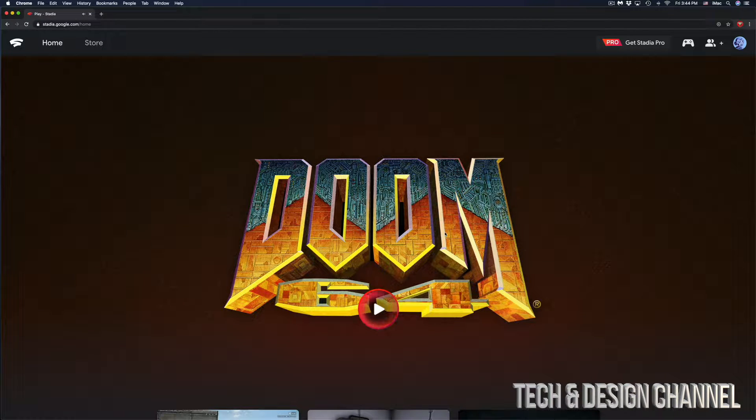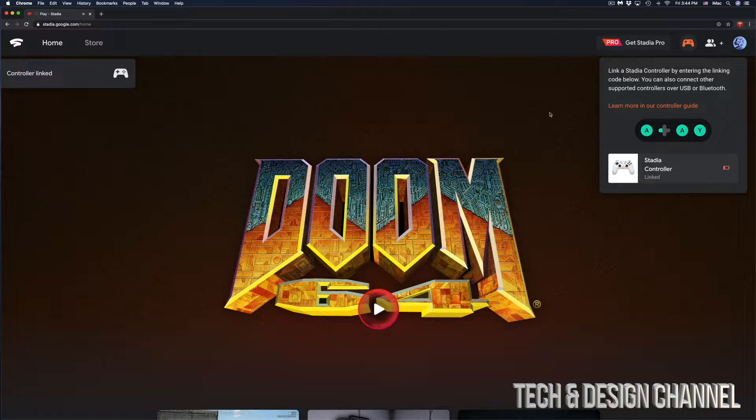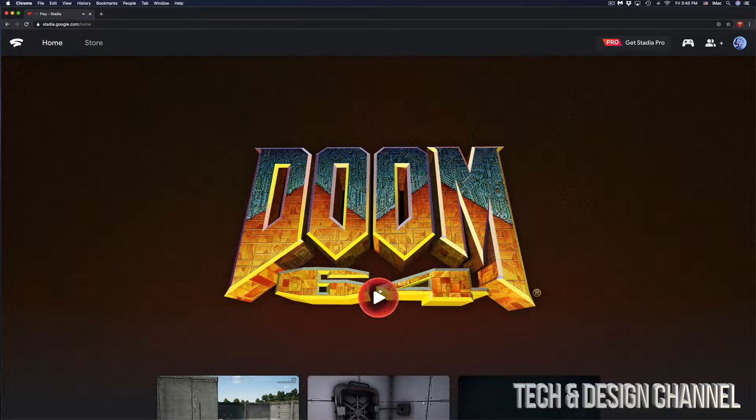What I did was buy a game to show you that you do not need Stadia Pro to play any games you've purchased. So here's a game I purchased. It's not connected right now so I'm just going to hook it up — it should sync up pretty fast wirelessly. There we go. It's set up. I prefer to play with my controller.